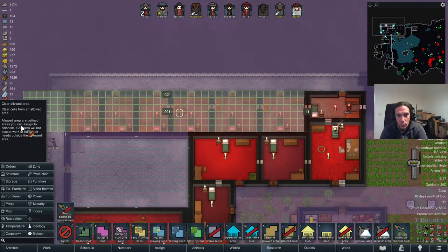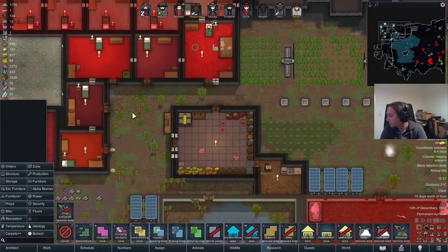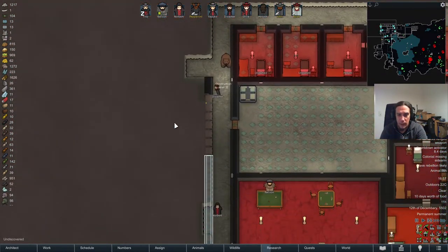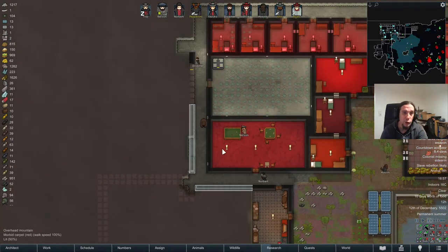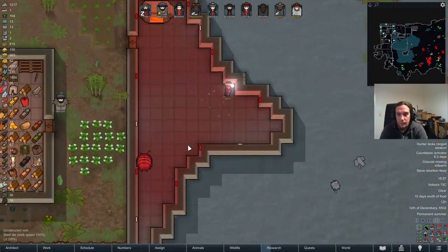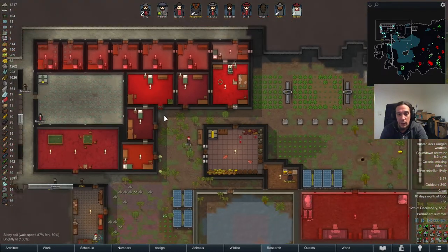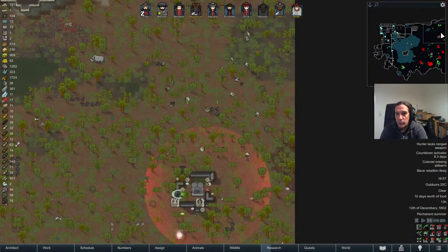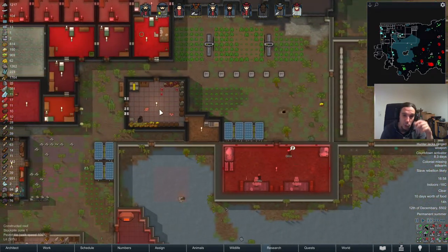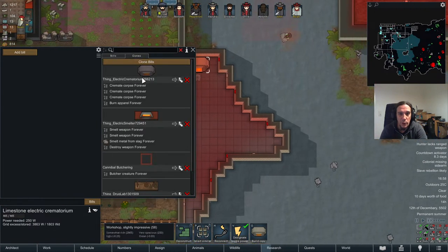Let's make sure our animals are no longer crapping into the bedrooms of people. This is a standard size map — I don't go for larger map sizes because the colonists' AI is just too stupid for that. They tend to get lost. On a large map, somebody might go from one end to the other to haul something and actually freeze to death on the way. I don't think the AI of RimWorld is good enough for larger maps.